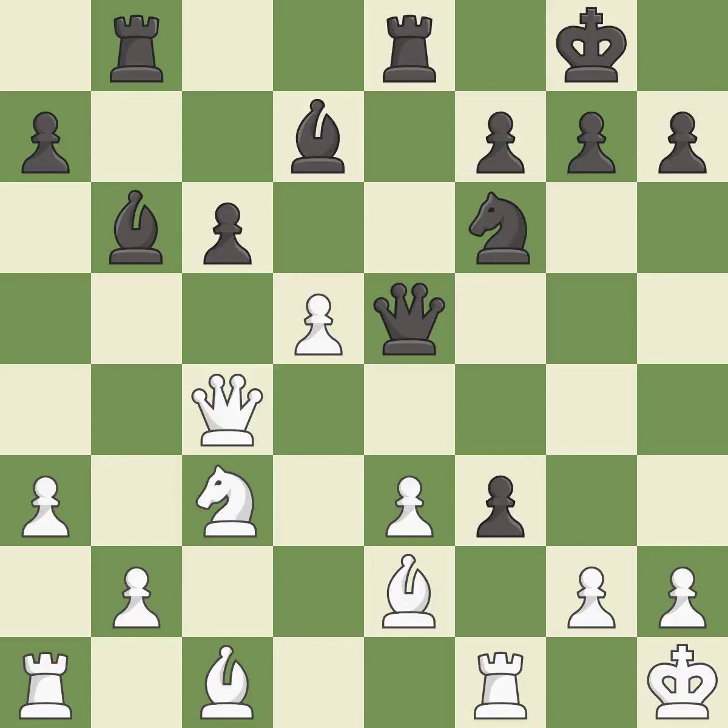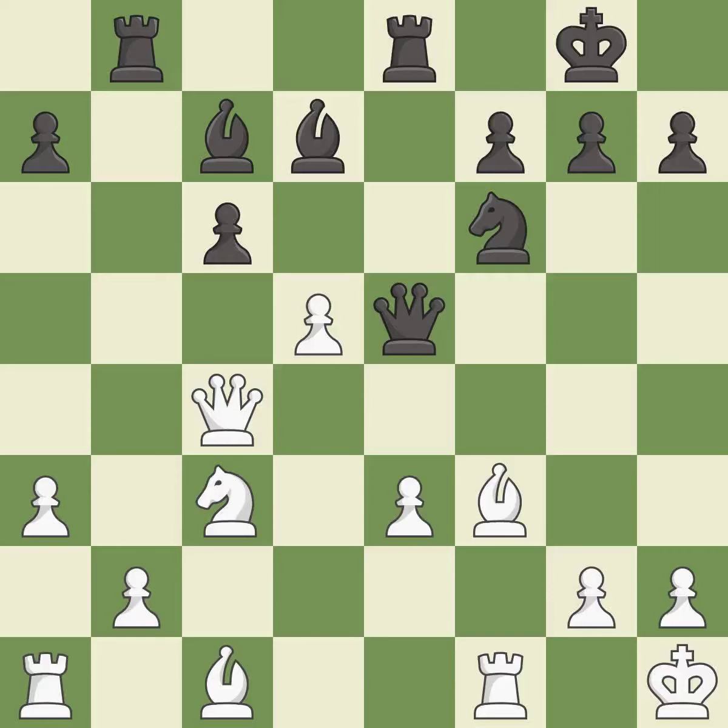This maintains the balance in material with a good trade. This is the only good move — it is a great move. Recaptures — this threatens to create a passed pawn — it is best. This moves the bishop to a better location, allowing it to control more squares. This threatens to play checkmate — it is best. This lets the opponent capture a pawn to win material. Only one move worked there, and this wasn't it. This misses an opportunity to block an attack on a vulnerable pawn — it is a blunder. Capturing that pawn wins material — it is best.